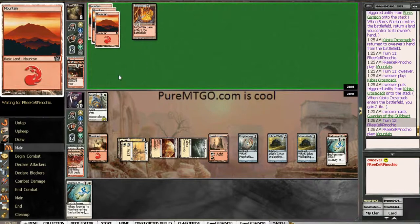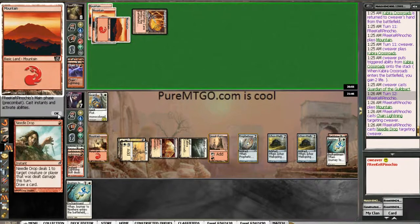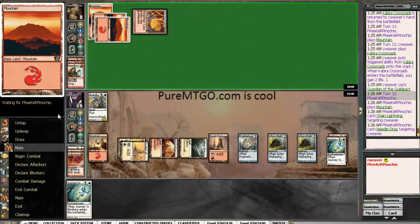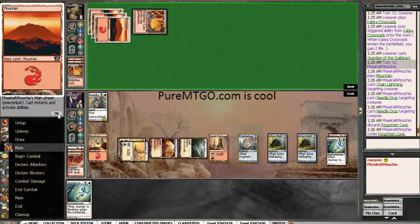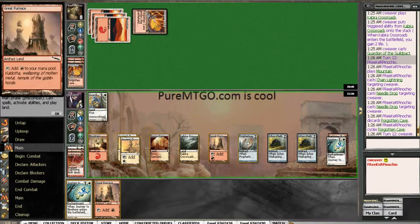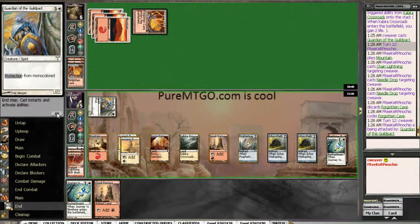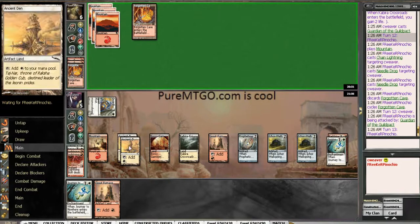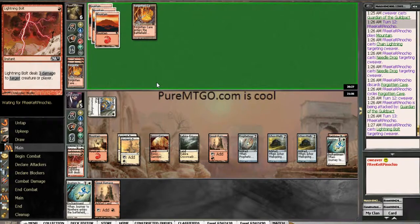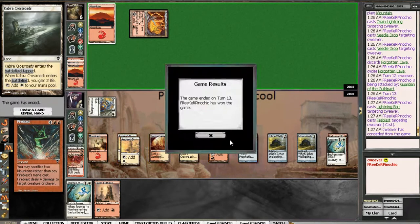I feel extremely lucky in my opponent's lack of good draws against me. Pretty unlucky in my drawing of land there though. Oh, I have a Faithless Looting — shoot. I could have still been in this game. How did I not know that I had a Faithless Looting? Well, this is dead, I'm sure. Alright, he finally got there.